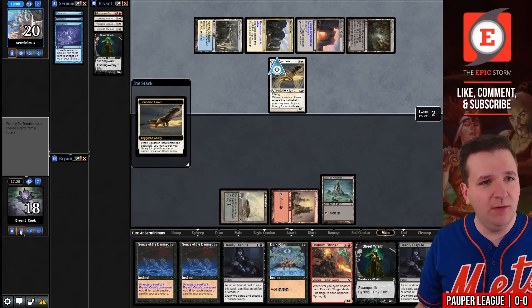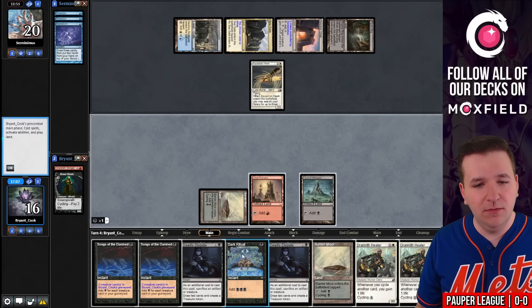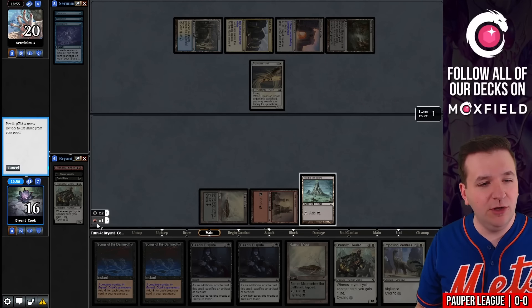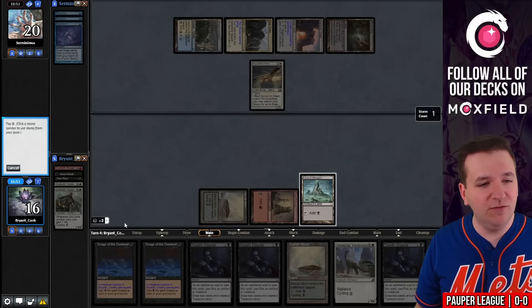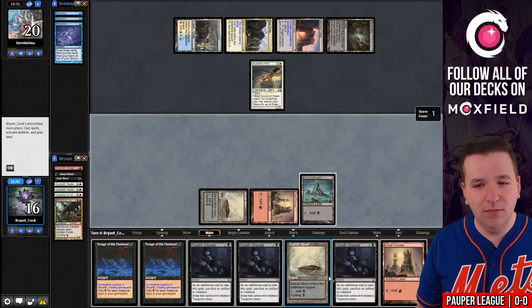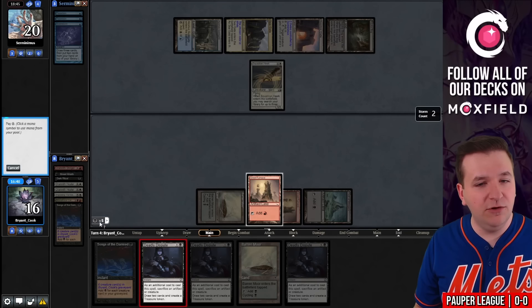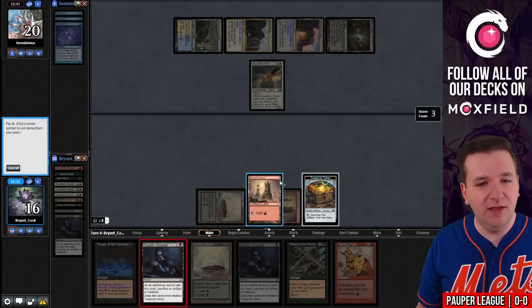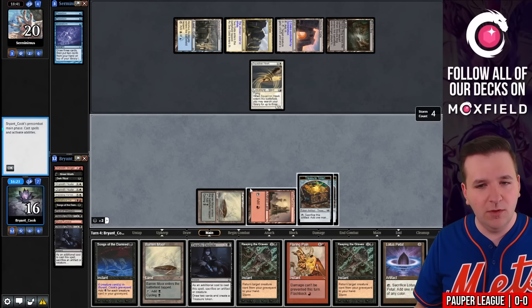Our opponent is doing their own thing and plays Squadron Hawk. We lost one Street Wraith but no Stingers to the Bajookabog. On the end step, we'll cycle Drannith Stinger, finding Barrenmoor. Cycle Street Wraith, then a Dark Ritual. Cycle Healer, another Drannith Healer — using the red mana since black is more valuable here. Cycle Imposing Vantasaur, Monstrous Carabid. We're already back up to six creatures. We'll play the Great Furnace and Songs of the Damned for six. Deadly Dispute sacrificing Vault of Whispers — we find a Reaping the Graves.